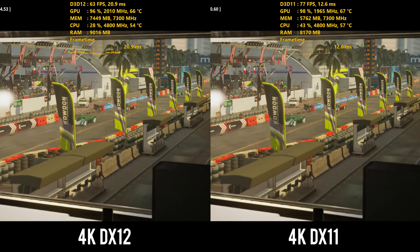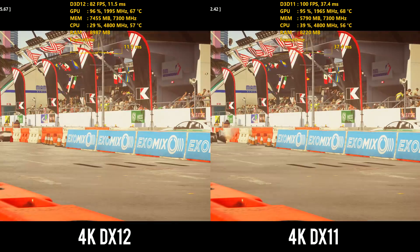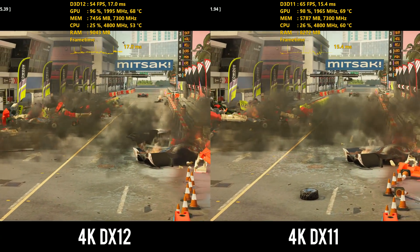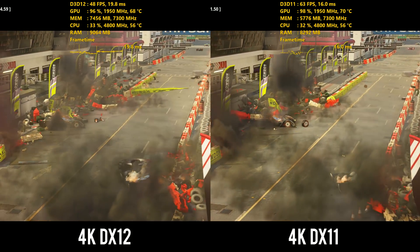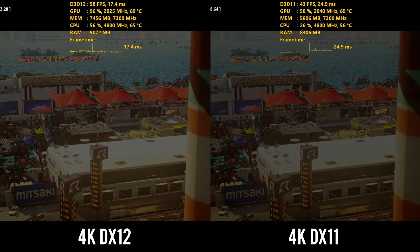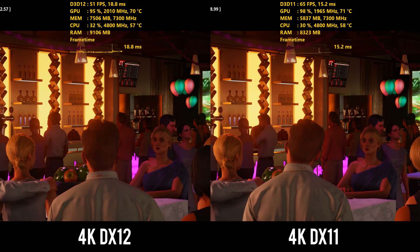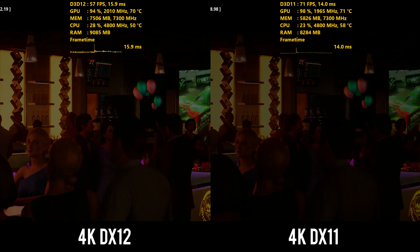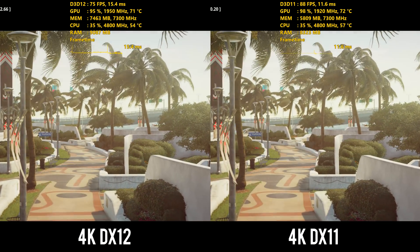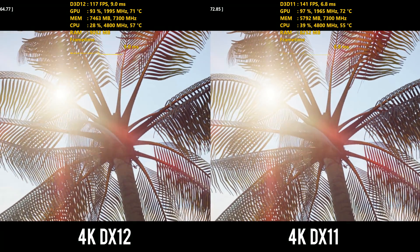Starting with 4K footage on the Miami benchmark, you'll see that for the most part the game is running better in DirectX 11. However, there are a few scenes where DirectX 12 pulls ahead by a small margin — it can vary scene to scene, but for the most part DX11 is better. We are seeing slightly better and more consistent frame times in DirectX 12, with fewer frame rate drops at 4K. GPU usage is relatively high at 4K — pretty much over 90% on both DirectX 11 and DirectX 12 — since the higher resolution forces GPU usage up.